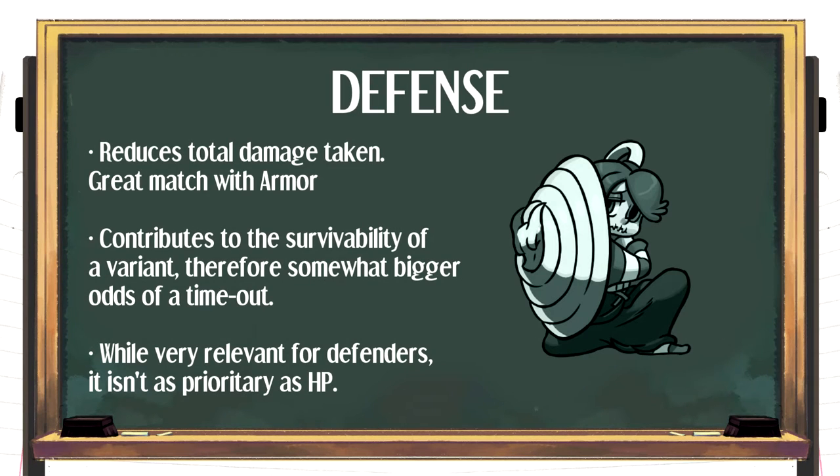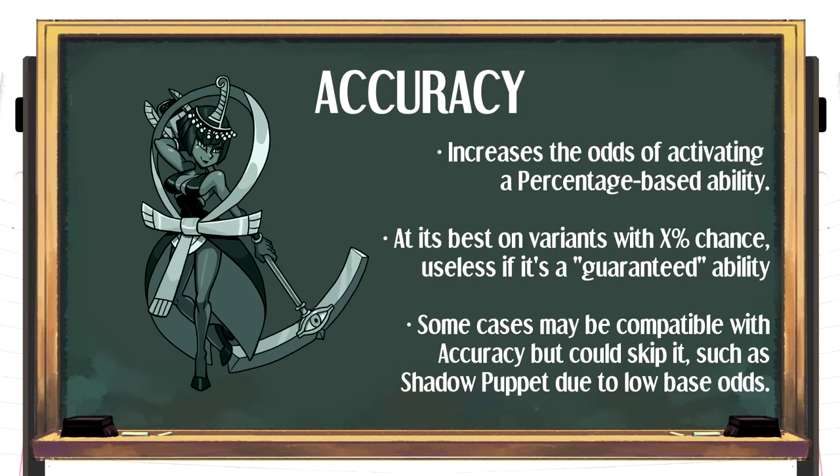Conversely, defense is the opposite of piercing — invaluable for defenders to last as long as possible. Without it, your defenders are more likely to fall faster. Some argue defense is a bigger priority than health, but in reality both are just as necessary. In some cases, like Painwheel on rift battles, health edges out defense by a mile, but normally you want to aim for both. Accuracy is a bit of a strange case, being extra effective for some variants and useless for others.